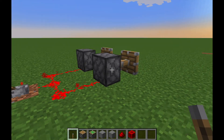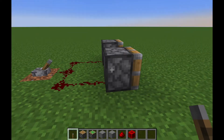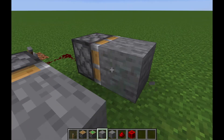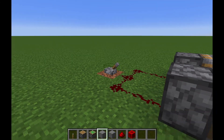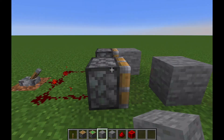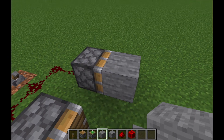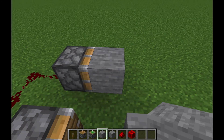Pistons retract and then come back in. If I put a block in front of each of these — this one's a sticky piston, you can see by the slime on it; this one is not. They will both push it forward, but this block will be left here, and the sticky piston will retract the block — hence it's sticky, it'll stick.